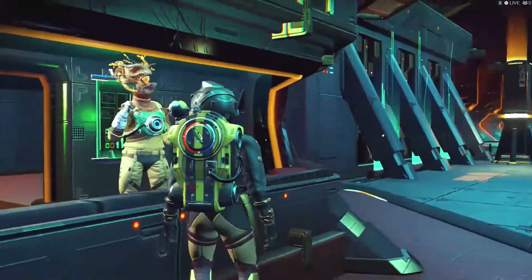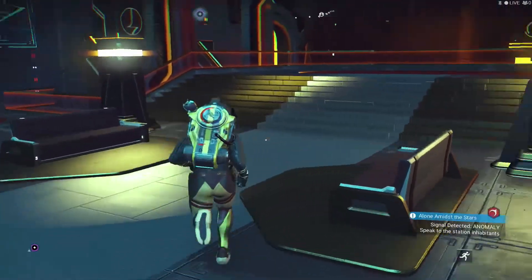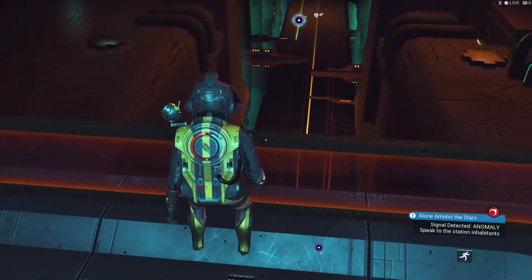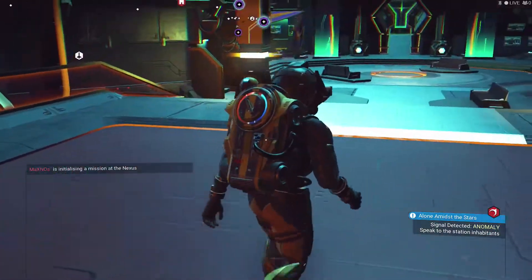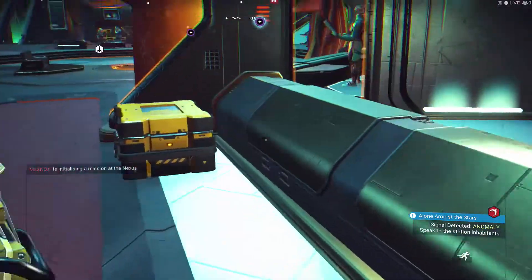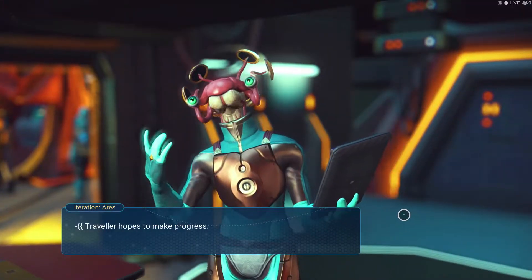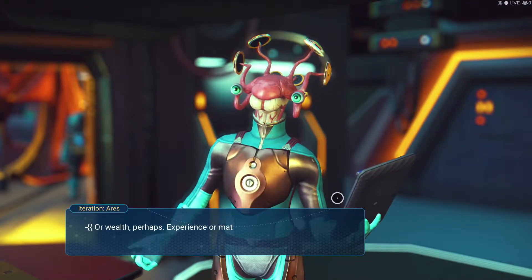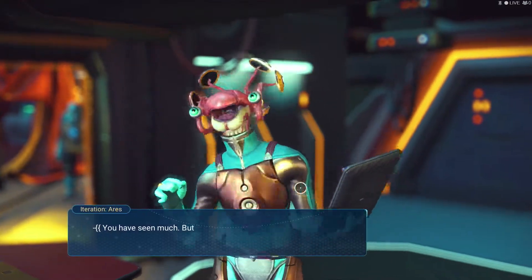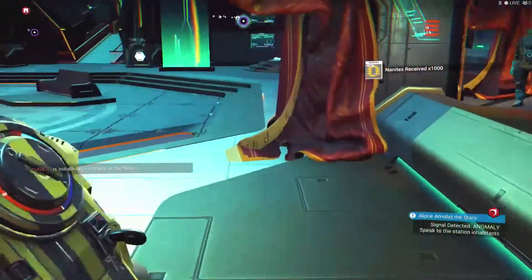Take these nanites — oh we got some nanites, not bad, we got 105. What's over here? Probably room for expansion. Anything over here? Can't go there, there's an invisible wall. Alright — wealth perhaps, experience from materials, transmit milestone data. More nanites — look at that, we got 1000 nanites baby!